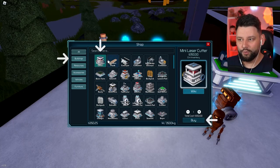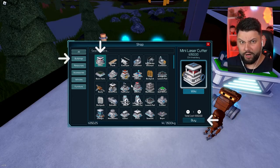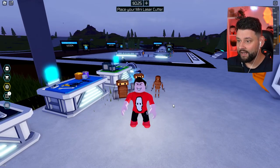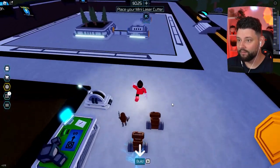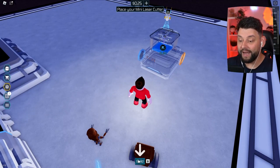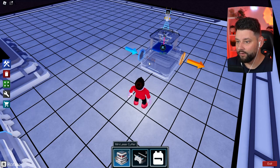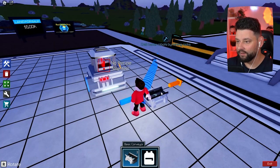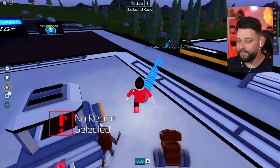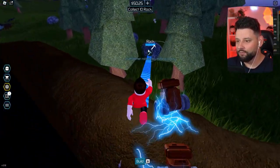I'm assuming this is what you use to laser cut rock. What do we turn rock into? That's what I want to know. We're going to buy one of these. It's telling me where I need to place it. Mini laser cutter - let's rotate this to where we want it to be. Now we get to mine the rocks. No recipe selected just yet, but we're now going to mine a bunch of rocks.